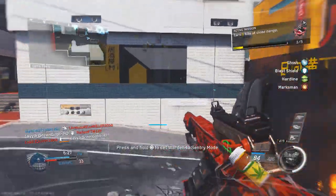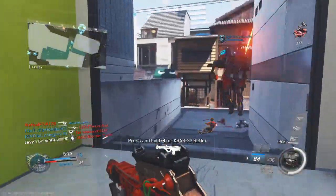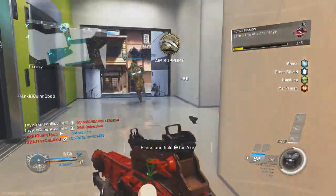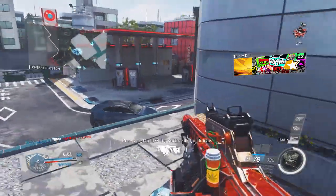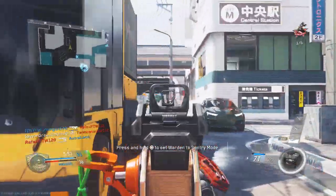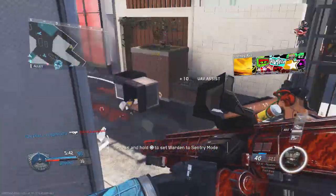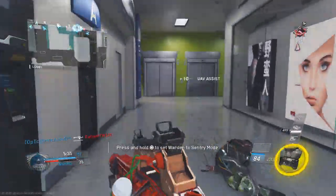How was that guy behind me with the axe? He must have had Ghost because UAV doesn't pick up Ghost — only the Advanced UAV does that. The Warden goes dumb on this map usually. I've been using the Warden with no variant and it's been doing a lot better for me. They must all be Ghost users. Just reload and run over to the other side of the map — they're flipping. Running out of time here, maybe get one or two more.